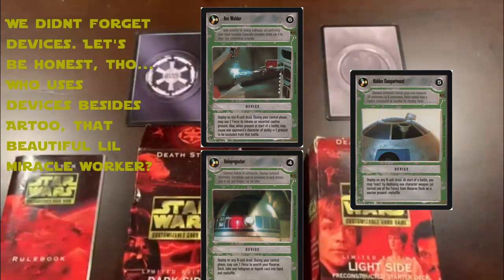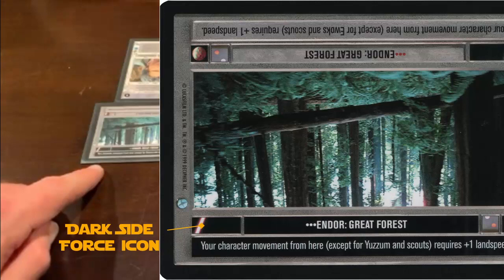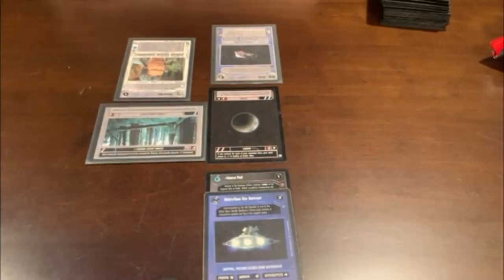In this game you are deploying characters at locations. How do you deploy characters? You examine the Force icons. The red icons are for the dark side player and the blue icons are for the light side player. Before we get started, I think we want to go over some key concepts. Steve, do you want to walk us through some concepts?